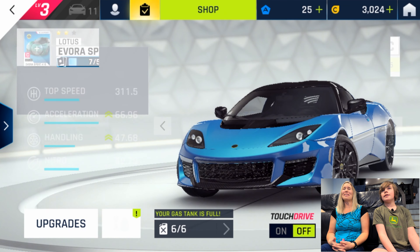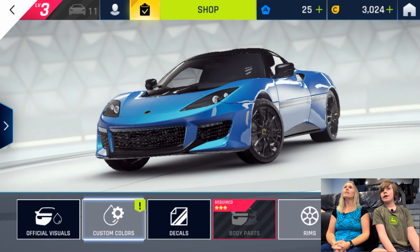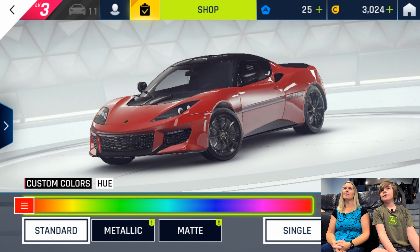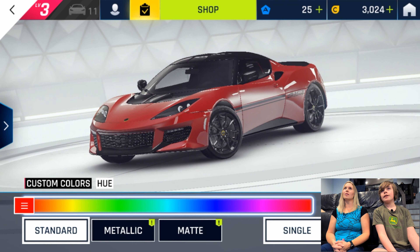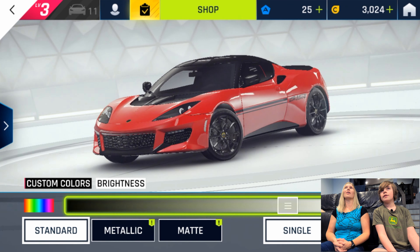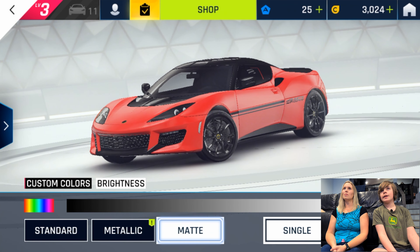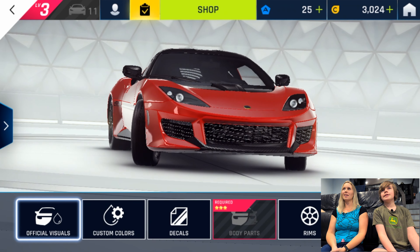I'm getting nervous. Is there any color preference you have? Maybe a different color, like a red or something. Or pink — I can make it lighter. Yeah, that's cool. Do you want it to be matte or metallic? Metallic is good. Alright, that's looking good.